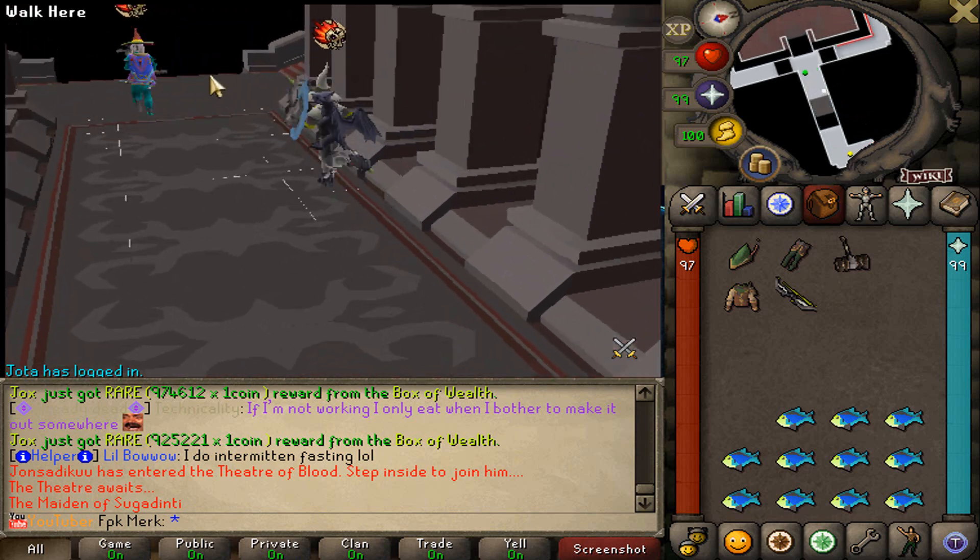Once the boss is killed, you can move to the next room. This room requires some eating but it's not that hard. In the next room you have to wait a little bit before you can attack the boss, but meanwhile you can go and stand behind him because that's gonna be the easiest way to kill him. So go and stand behind him, and whenever he spawns, kill it. Then move on to the next room.